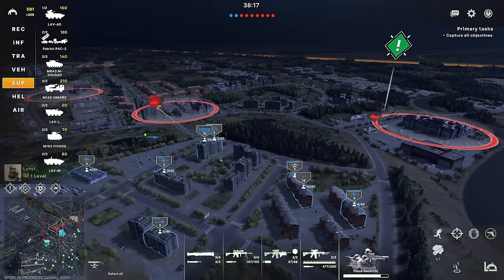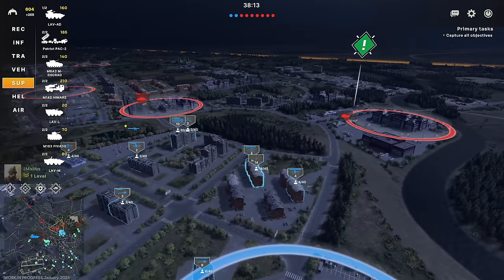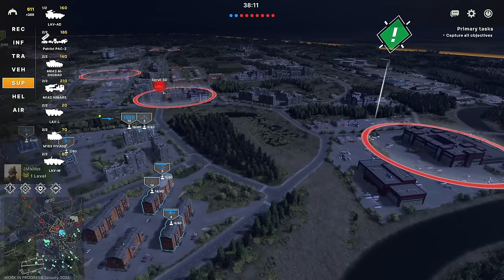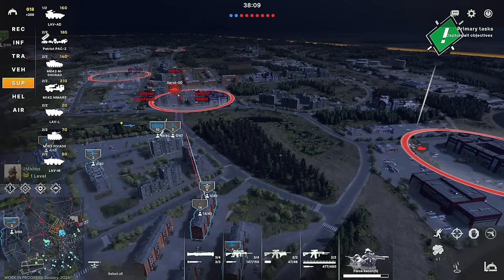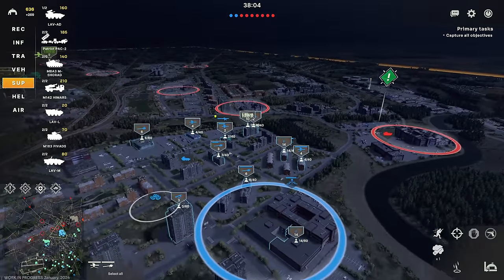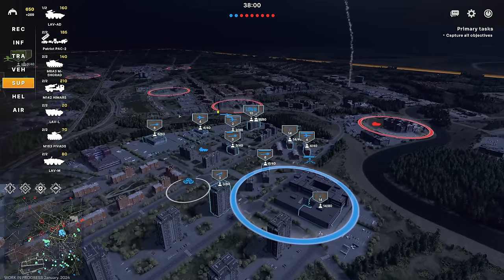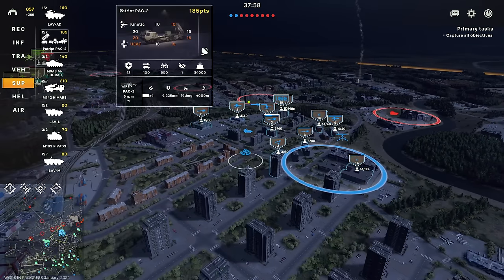Grenade launcher from the Marine Raiders doing a great job there. The TOW-2s are making sure they work on the Spruts as I mentioned. The reason TOW-2s do well against Spruts is because of the lack of active protection on those Spruts — active protection is super strong in this game.